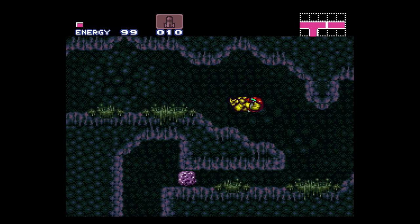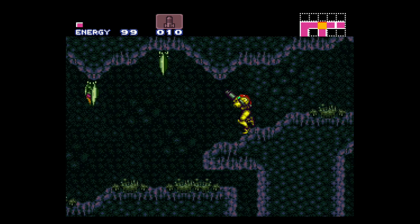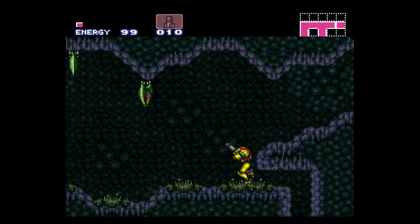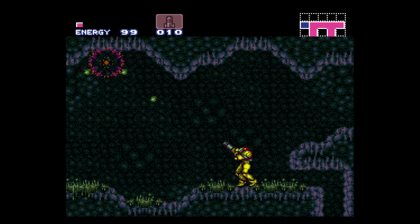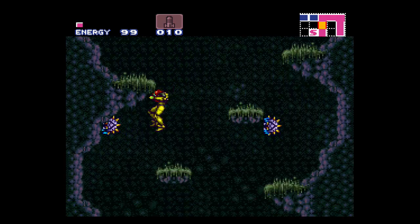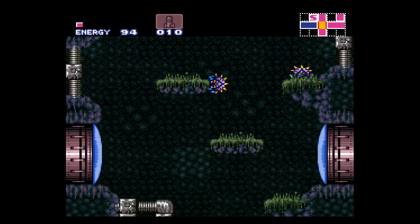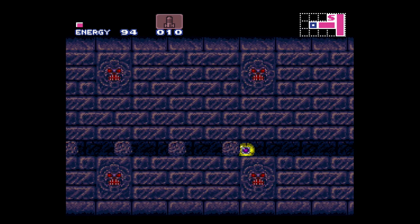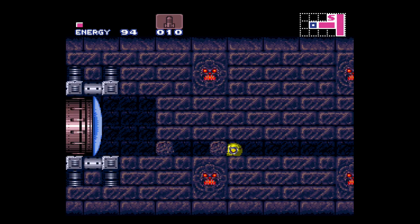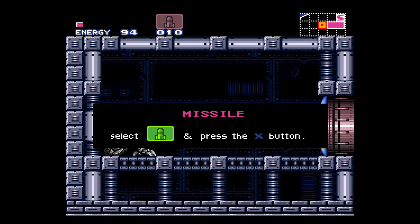To use the bombs, you gotta go into Morph Ball mode, then hit the X button — and that's how you do it. Now Samus will actually jump a little bit. And now that we have the Morph Ball bombs, we actually have more areas to access. For starters, this room right here. There we go, and we get more missiles.